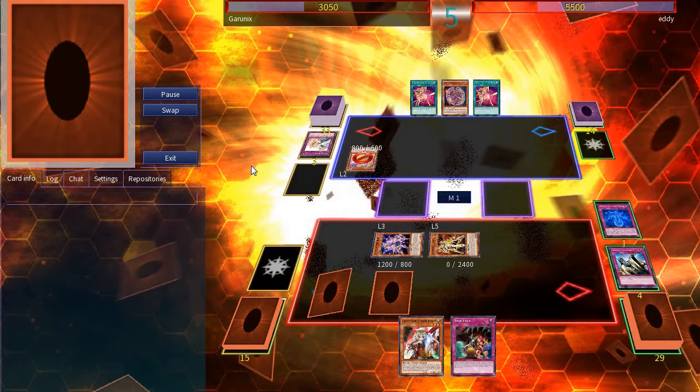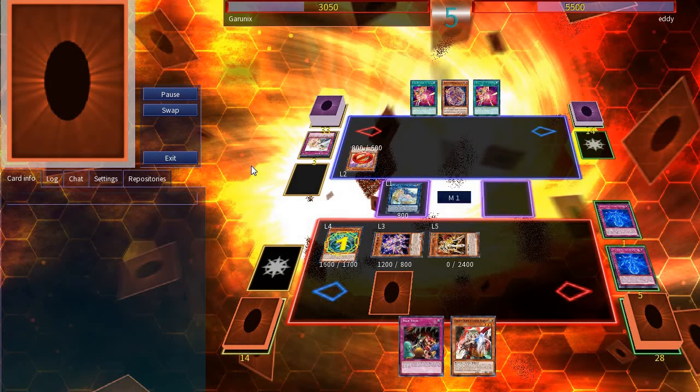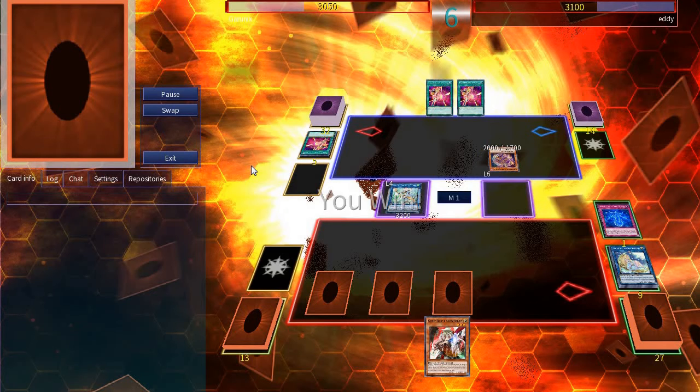On my turn, I activate Manifestation, summoning MeluSeek, then link away MeluSeek for Artemis, which activates its effect searching for Marionetor. I summon Marionetor and activate the effect to set Protocol, then link away everyone to summon Appaloosa. I attack over Lemon, set a card, and pass. On Eddie's turn, he specials out Apprentice and surrenders — there wasn't much he could do facing a board of Appaloosa with three set cards.